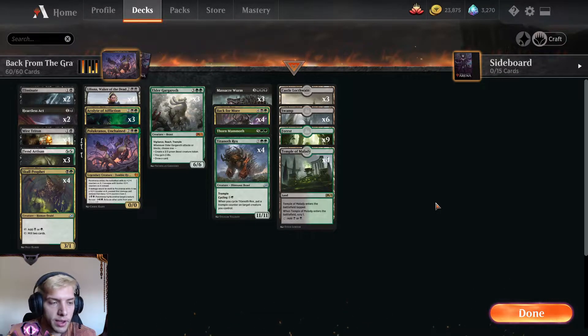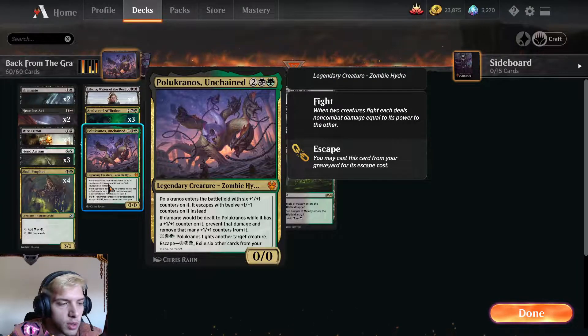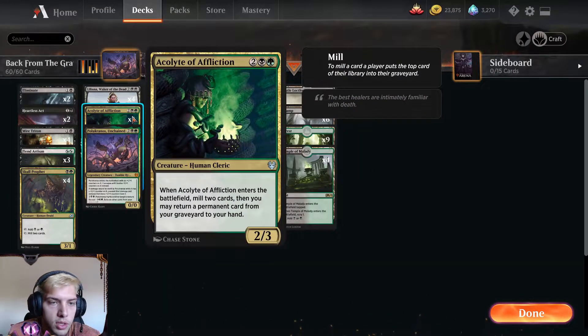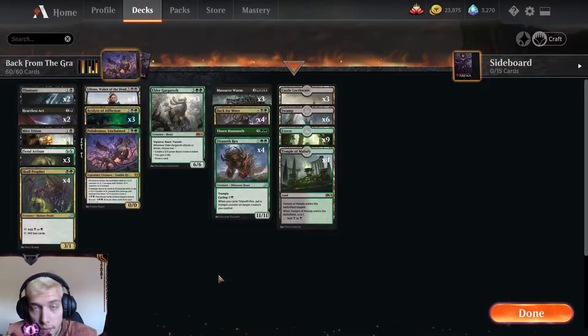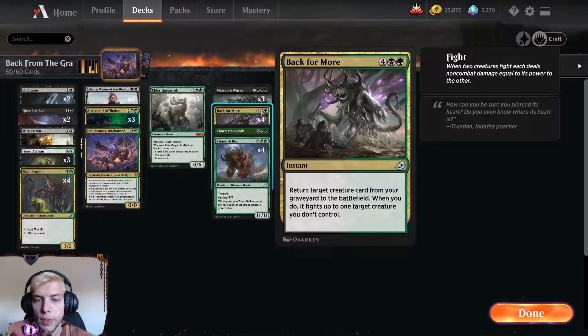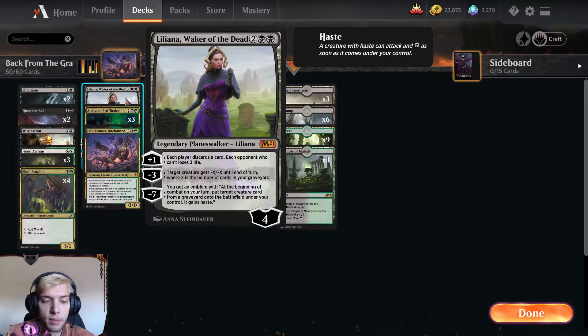I don't have every single card I'd like — I'd probably want 4 Polucranios. This deck is all about getting stuff into the graveyard through Myr Tridents, Skull Prophets, Acolytes of Affliction, and even Liliana Waker of the Dead. Then we get them back with Escape — which Polucranios has — or Back 4 More, which gets a creature out of the graveyard, fights an enemy creature and brings it back. Or even Liliana's Ultimate: minus 7, get one creature from any graveyard with Haste.